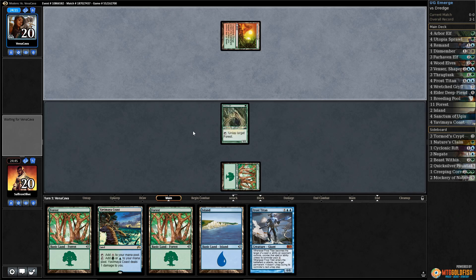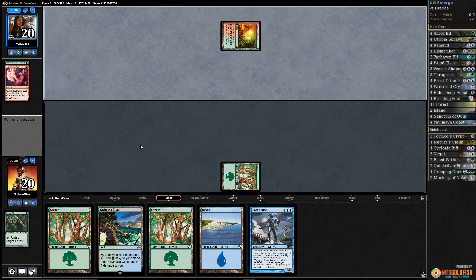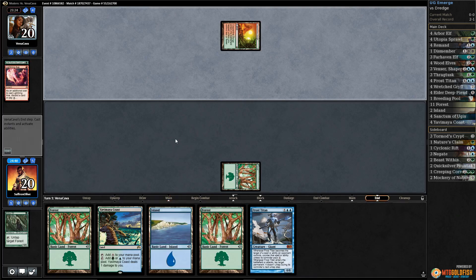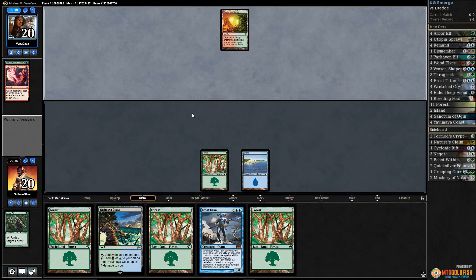Opponent plays Copperline Gorge. Is this Faithless Looting they're trying to figure out? Alright, Lightning Axe kills our Arbor Elf, discard Life from the Loam. We draw more lands — this was a land-heavy keep and I don't think we're gonna beat Dredge game one.